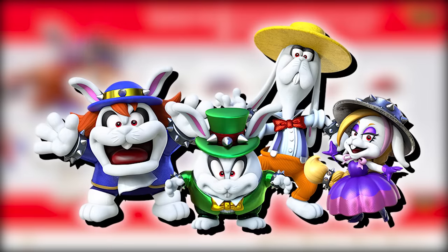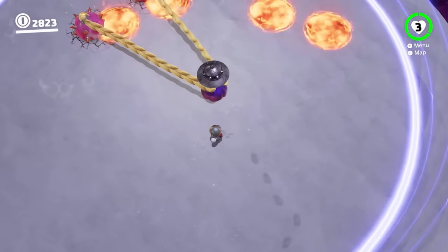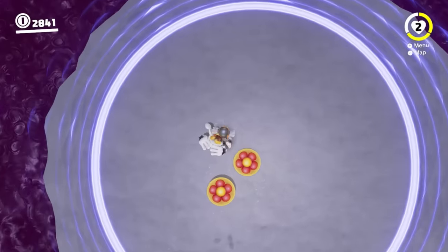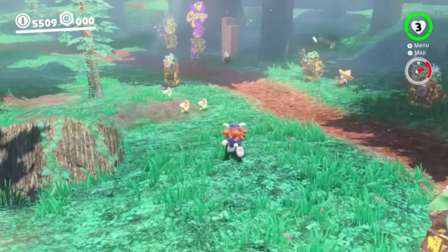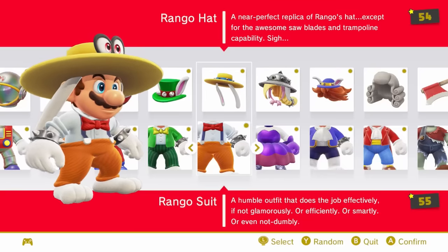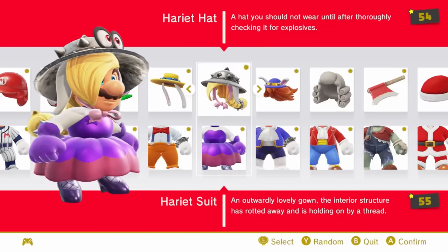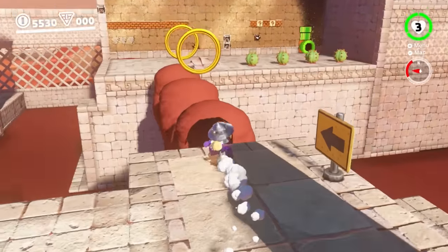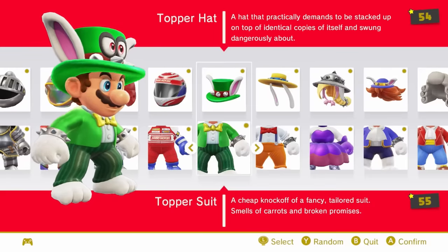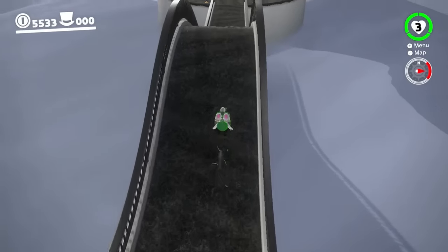Next up we have the spirit suit, and the next four costumes are all Broodal outfits added as DLC. It's cool they added costumes for Odyssey's main and original sub-bosses, but these guys kind of suffer from the same fate as the Koopalings — there's too many of them, making them a bit forgettable, and Odyssey didn't really flesh them out anyway. First up is Spewart at number 44 because I don't like him — his main attack is projectile vomiting poison at you, which is just gross. Number 43 is the Rango suit — the droopy ears are funny, but this guy's just a goober. Number 42 is the Harriet suit, probably the most detailed of the four, making it a bit higher. And finally at number 41, the Topper suit — the highest of the four simply because Topper is the most iconic Broodal. I love the shiny green top hat and blazer that comes with it.